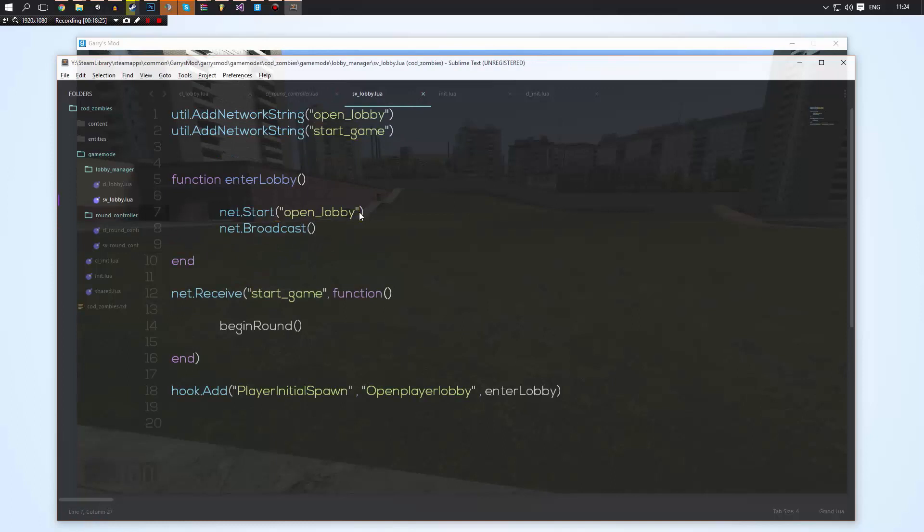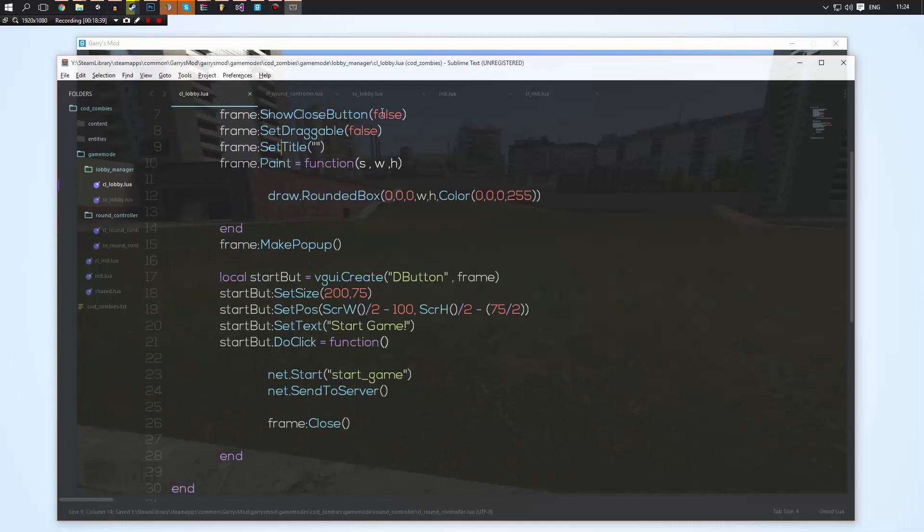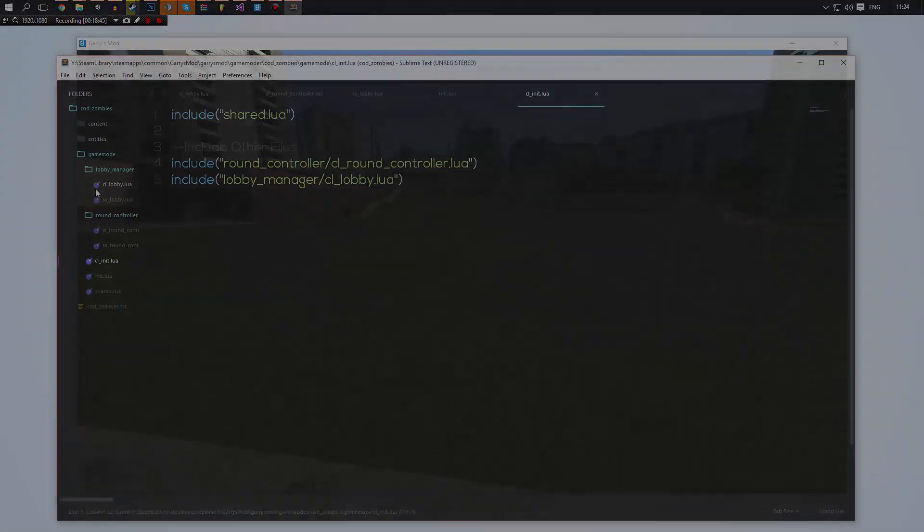Now we have our lobby. In the next video, when the user clicks the start button, we can go ahead and spawn the player and give them their starting weapon and stuff like that. I hope you learned something — as always, if you have any questions feel free to leave a comment, check out my TeamSpeak (IP in the description), and I will see you in the next video. Thanks for watching.